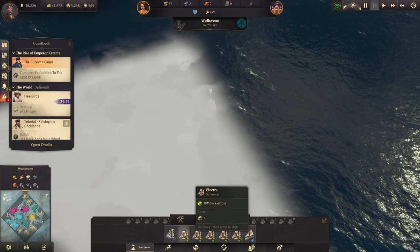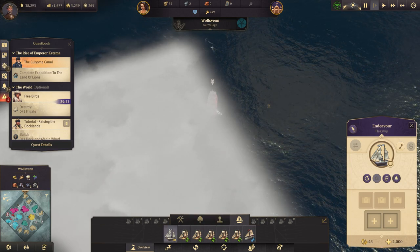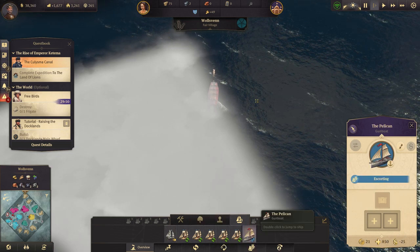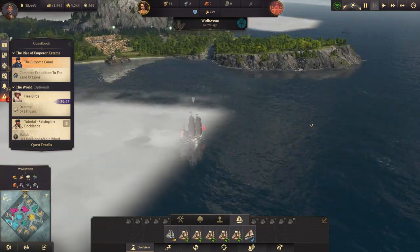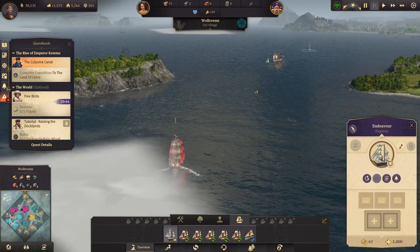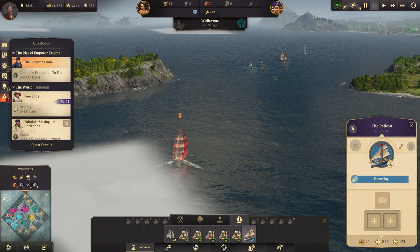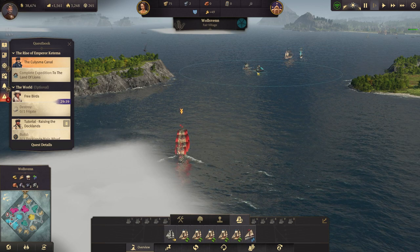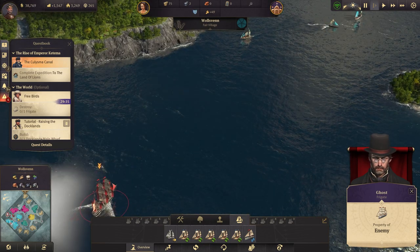The frigate is out here somewhere, so we're going to get our flagship and come over. We've got one gunboat - it's escorting already. The flagship should get there pretty quick. We can go ahead and divert the gunboat over here - he can escort the flagship instead, which will give us just a little bit more firepower to get rid of this frigate.